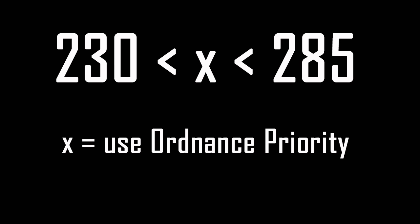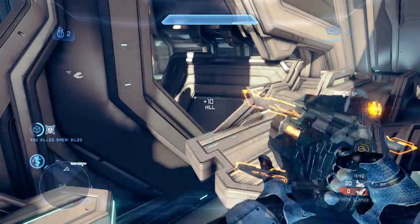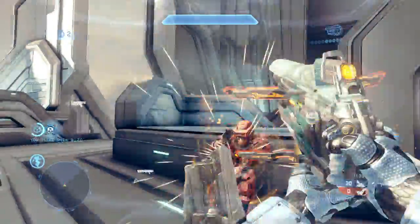So what does this all mean for you? If you're the kind of player who earns more than 230 points per game but less than 285, then Ordnance Priority is perfect for you, because it will get you an extra Ordnance you wouldn't be getting otherwise. If you earn more than 285 points per game, you will be wasting your support upgrade slot on Ordnance Priority unless you reach the threshold for the fourth Ordnance Drop at 345 points total. To sum up: if you earn less than 285 points per game, use Ordnance Priority; if you earn more than 285, don't. Note that this assumes you always call in your Ordnance as soon as possible and aren't wasting points on any full Ordnance Meters.